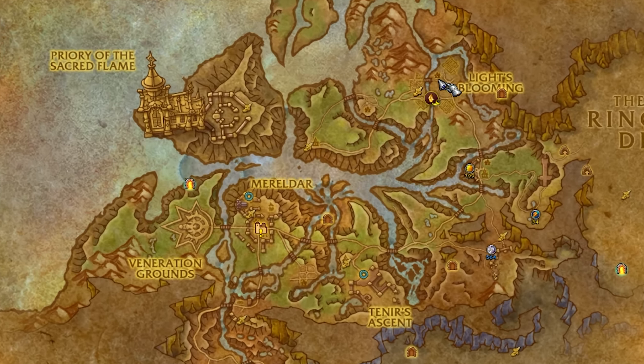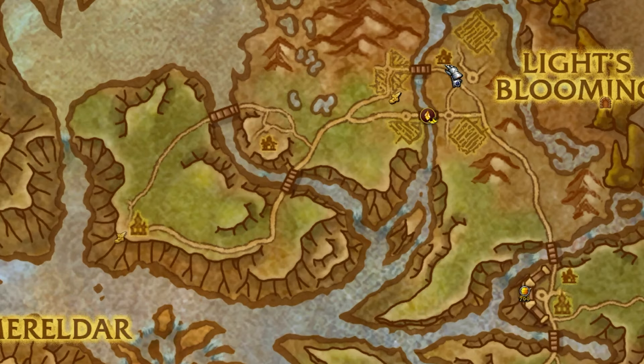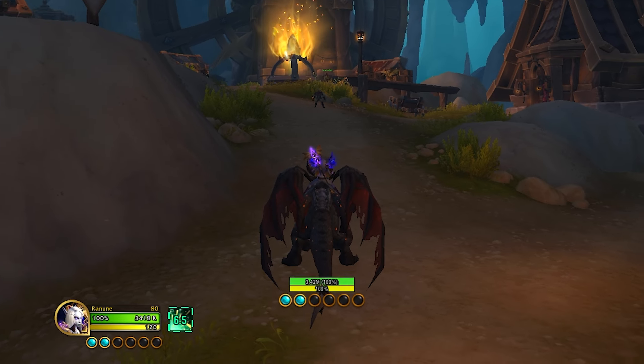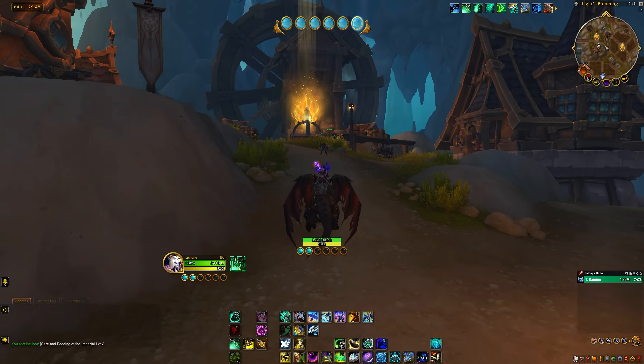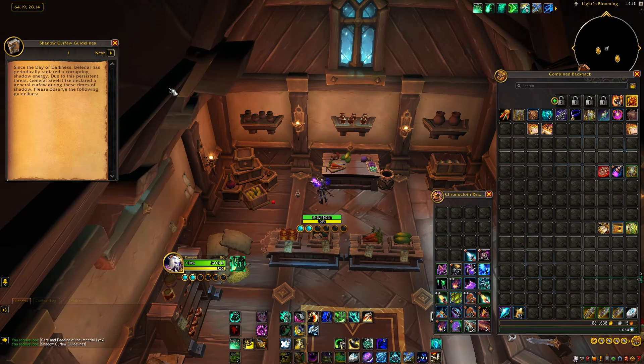The next book location is going to be just further north of the previous location, right over here. We're going to this house in particular. The house is on the right hand side and looks like this. We're going to go in — the book is going to be at the back on the left. Pick it up and go ahead and read through all the pages.